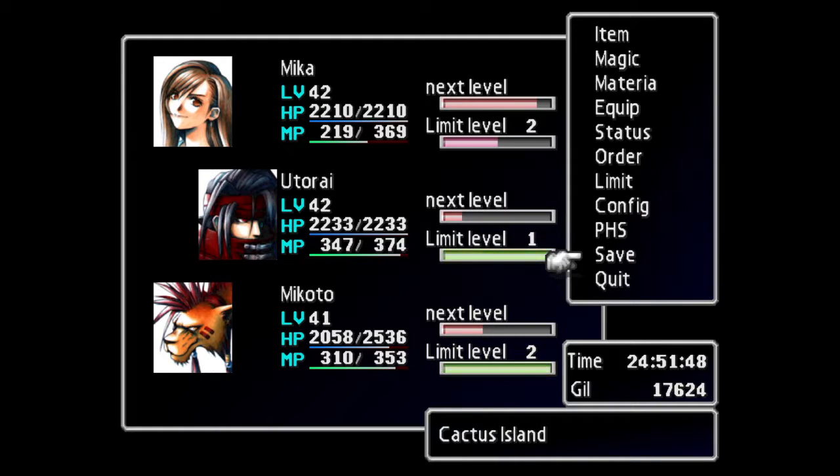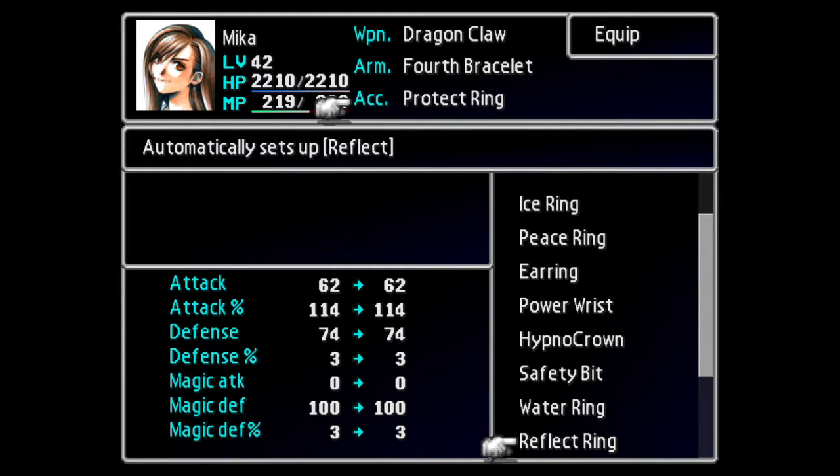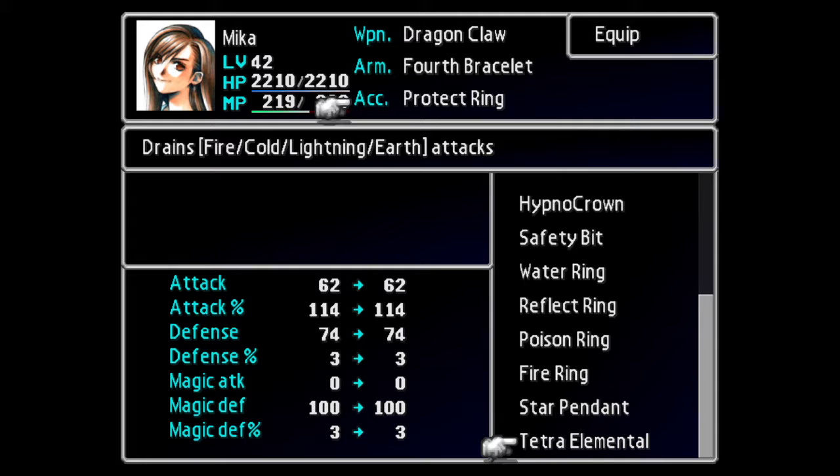We're back playing Final Fantasy 7, and today we're going to try a couple things. As you can see in the bottom right, I am at Cactus Island, which is basically a small island south of Cosmo Canyon that is half grass to land on and the other half is desert. And essentially there's this item here.